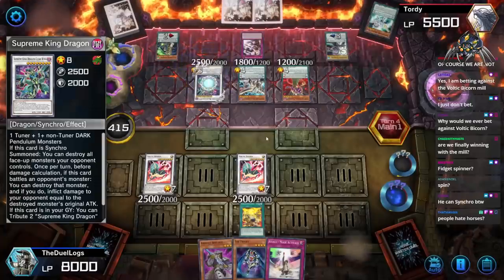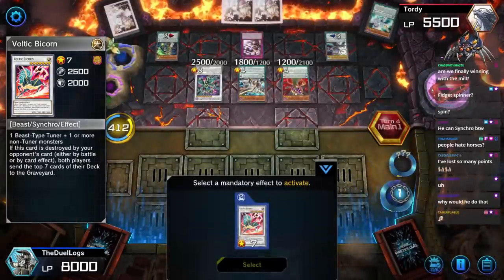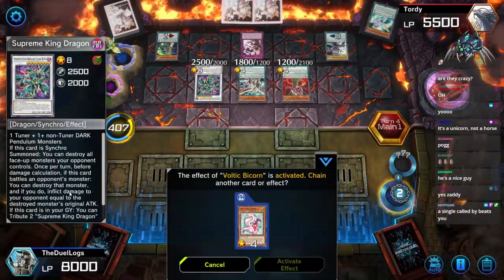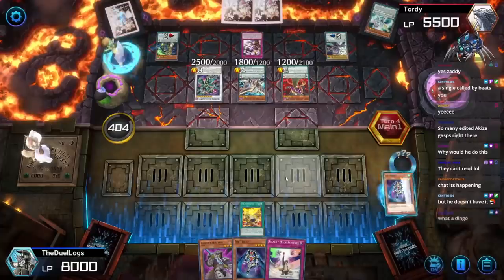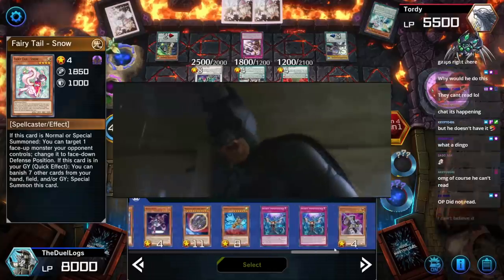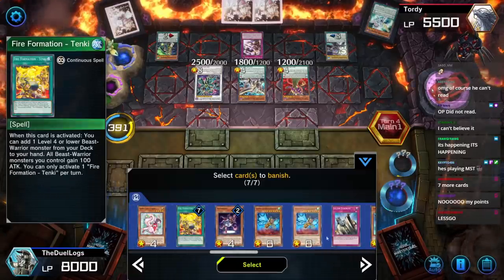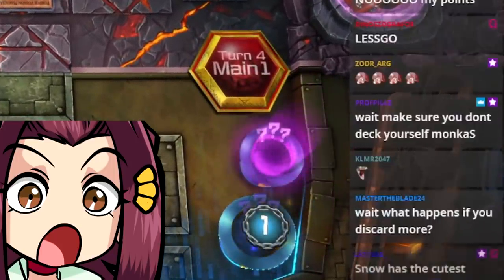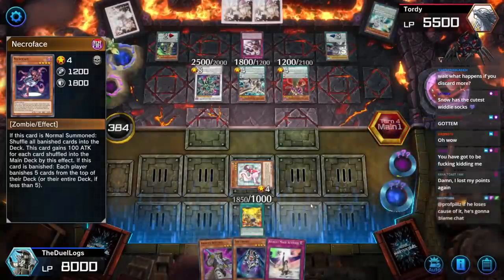Clear Wing Synchro Dragon — with this card, special summon and destroy all face-up monsters your opponent controls. Oh no — that's 14 cards! Oh my god, this is game over. Does this have a negate? Once per turn, if this card battles a monster, inflict damage to your opponent — it does not negate. That's 14 cards — one, two... Okay, let me activate Snow! Activate Snow to banish all of the Necro Faces in the grave — there's one, two, and now the third one. We'll get rid of all the spells.